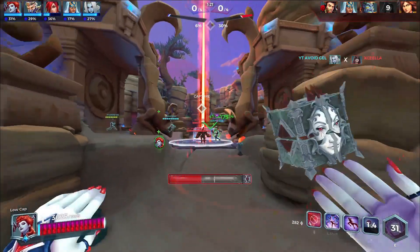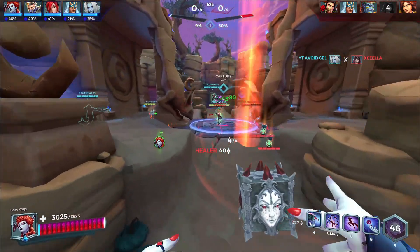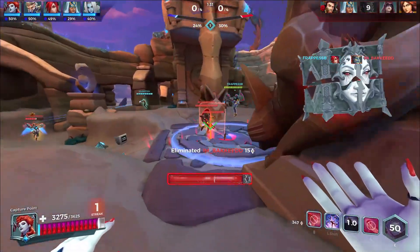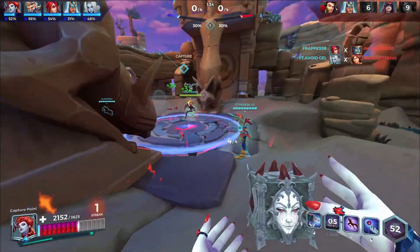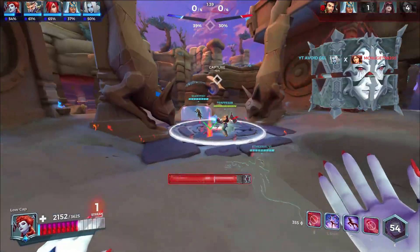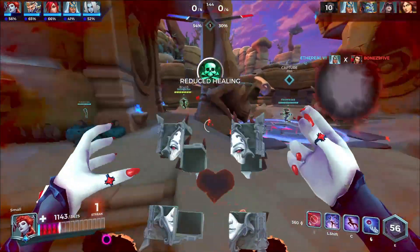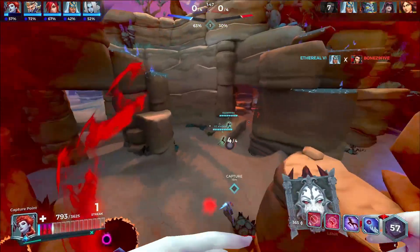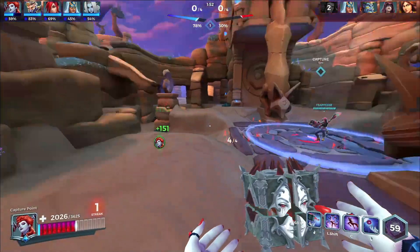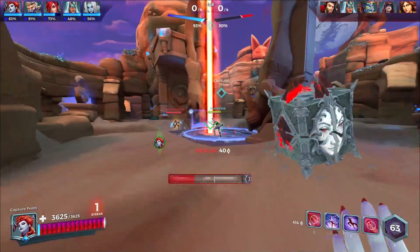Her Hex — that's her right-click — does more healing the longer it stays on somebody. I'm not sure of the base values, but it doesn't cost blood health. Swarm does cost blood health — 825 — and it's actually the main way you get blood health back. You recover blood health by healing people with Swarm, with your Hex, and with your ultimate.